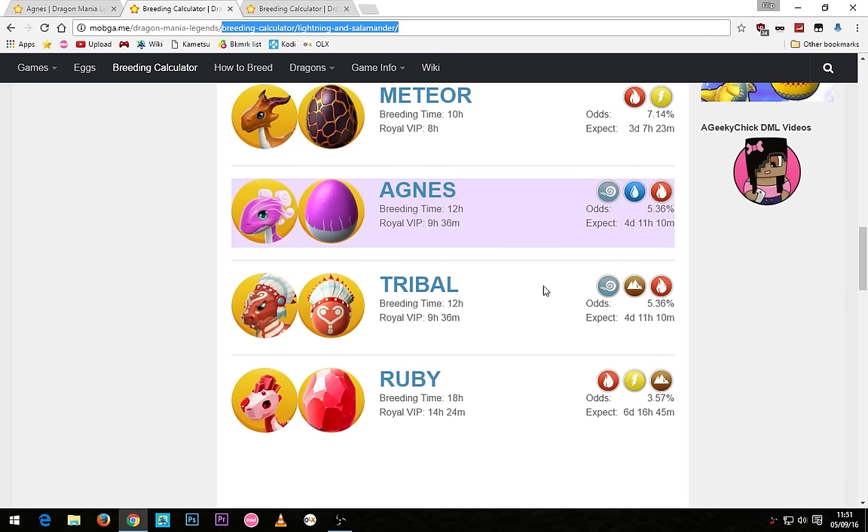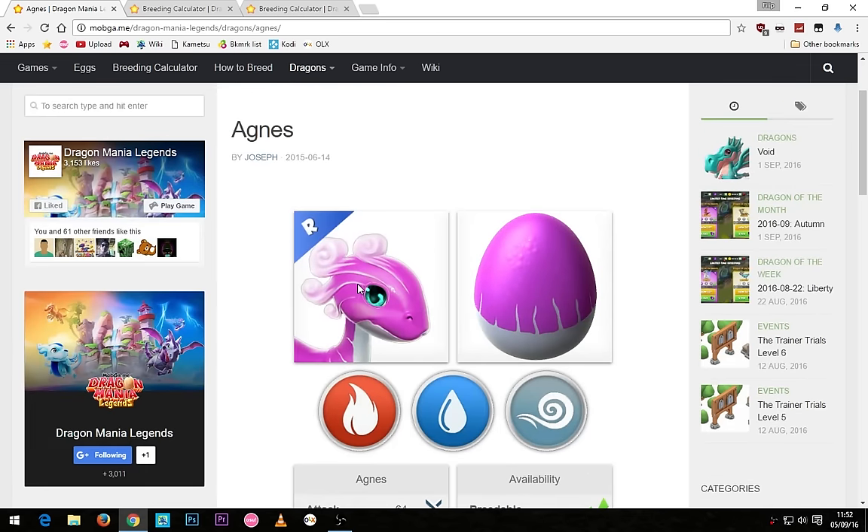The chance that you could get the Agnes dragon is 54.36%, as well as the tribal dragon, and like I've said already you'll have to wait for the breeding to finish to see it. But other than that, that's about it for today's video — thank you so much for watching and I will catch you in my next video. Goodbye!